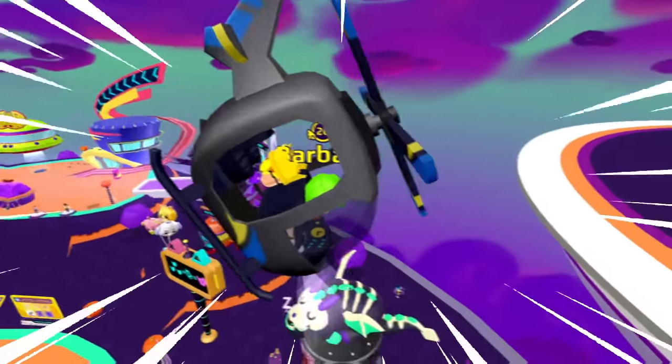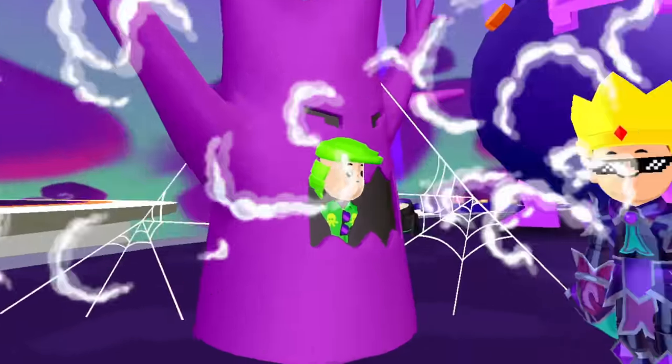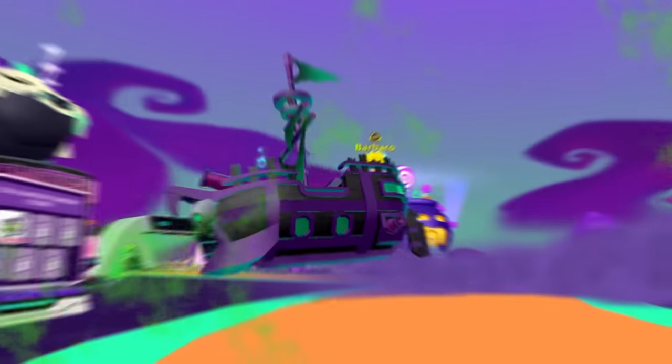In this video we are gonna show you 10 secrets and tricks of the Halloween update. It goes from hiding inside a tree, to an upside-down world, and even a neutral realistic view of the flying Dutchman's sail.